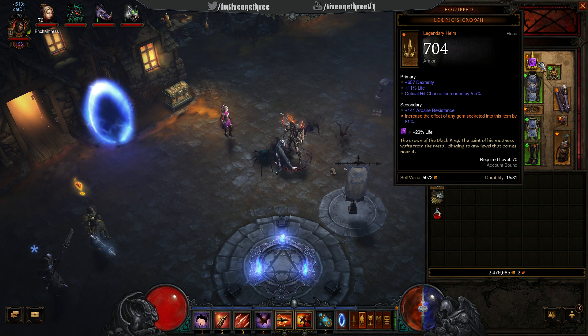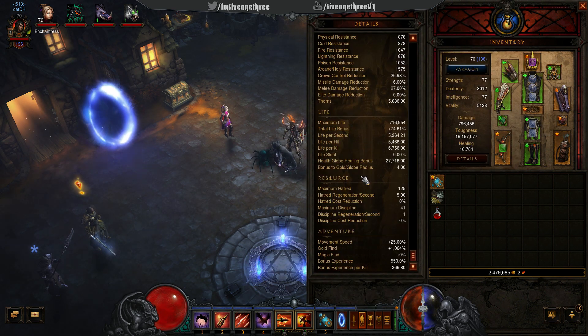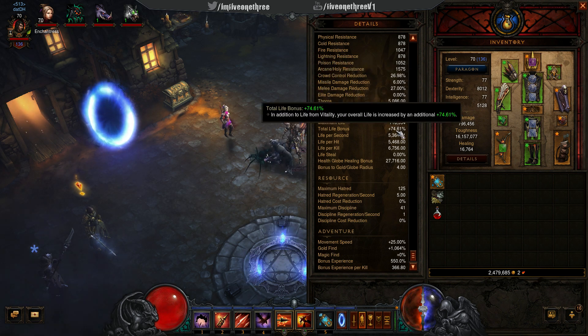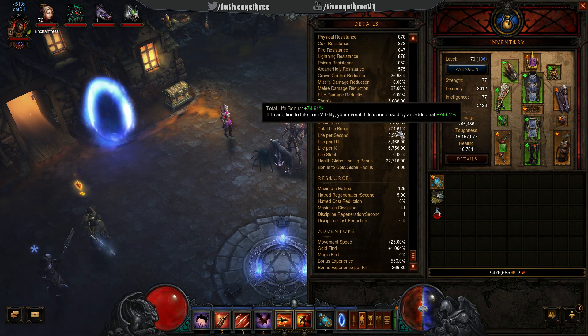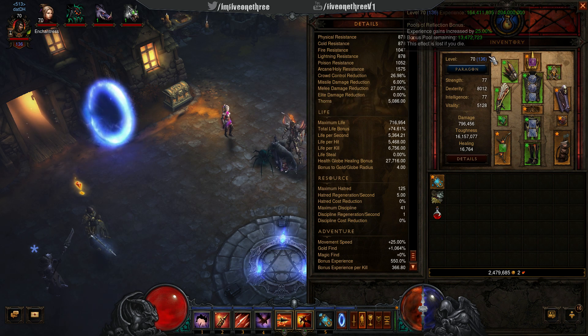Let's start off with the helm — Leoric's Crown is crazy now. It is such a good helm because of the secondary effect: it increases the effect of any gem socketed into this item by 81%. So I put in the highest life gem, and the maximum life bonus is 74%. That's just insane. My life is sitting at 716,000.